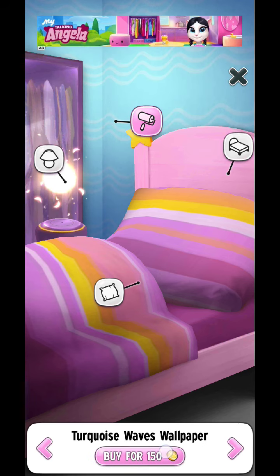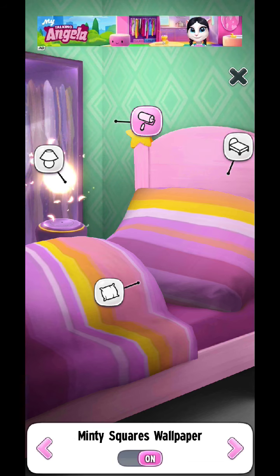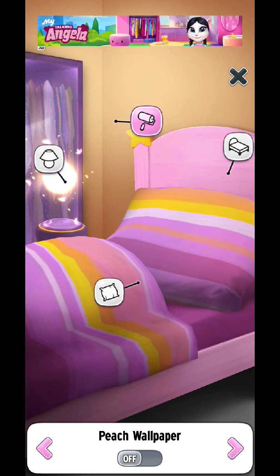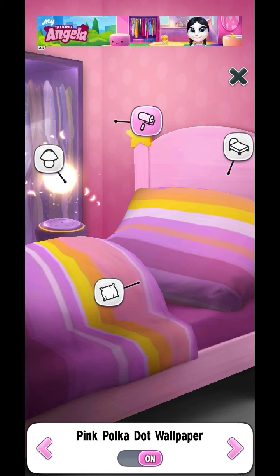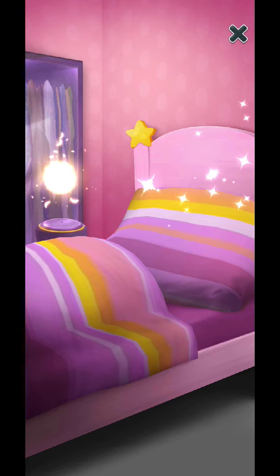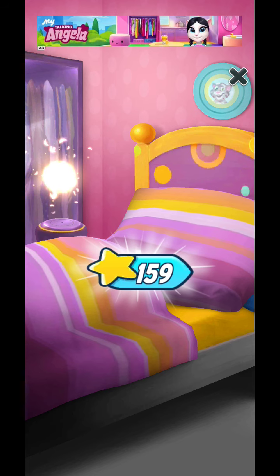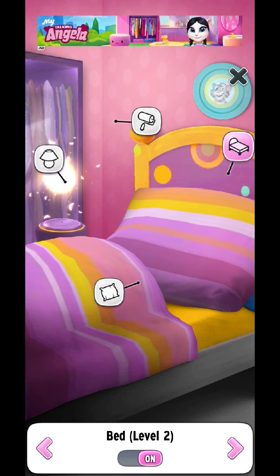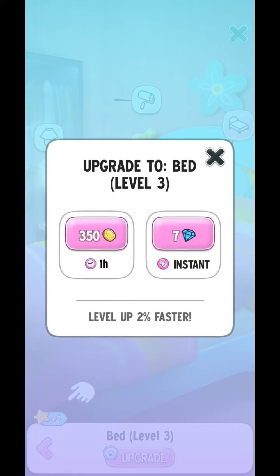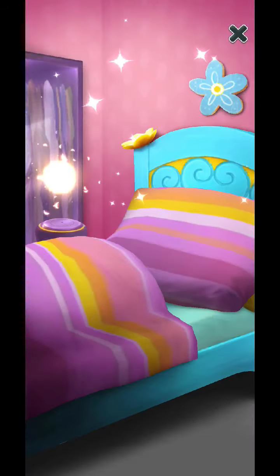Let's buy all these wallpapers first. We have purchased all the other wallpapers and this one is costlier, so let's own this Pink Polka wallpaper. Now let's upgrade our bed to level 7th. We are on level 2nd now, let's get into level 3rd — get it instantly.